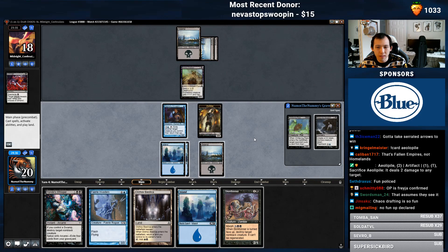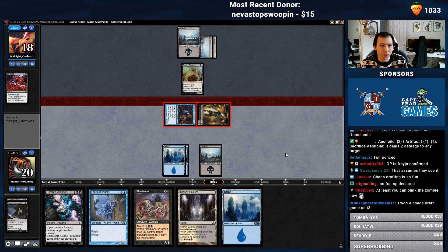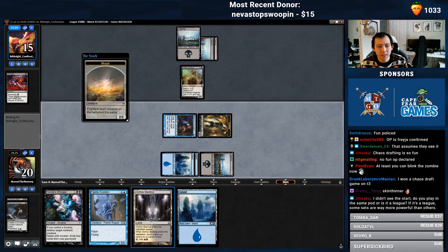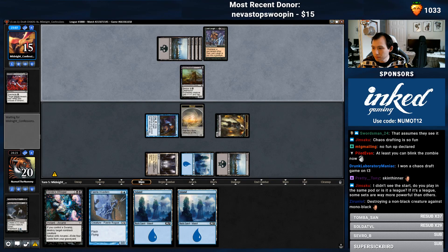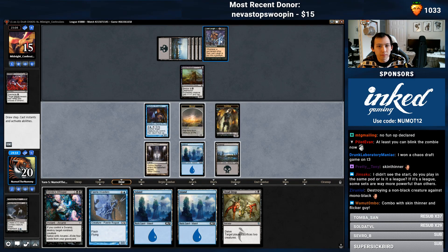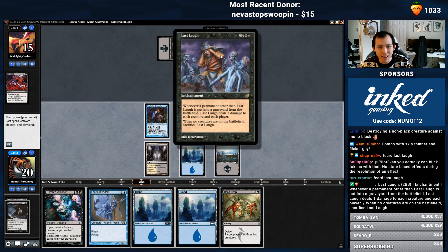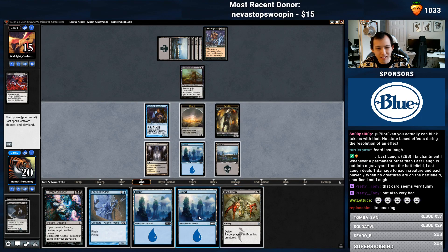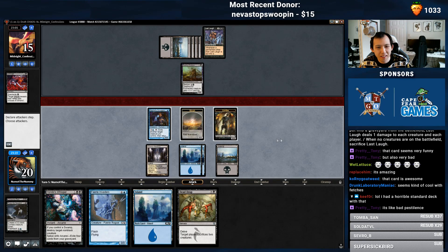Balefire Eidolon. I guess I don't even care if the Smuggler dies at this point. No blocks — oh, they have a plan. Alright, so we're gonna float. We'll just cast. Play Basilica. Bounce Island. Whenever a permanent other than Last Laugh is put into a graveyard from the battlefield, Last Laugh deals 1 damage to each creature and each player. When no creatures are on the battlefield, sacrifice Last Laugh. It's like a really weird Pestilence. So I think it wipes the board if I attack.